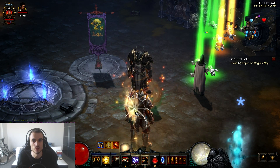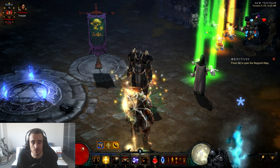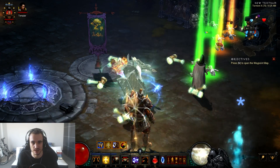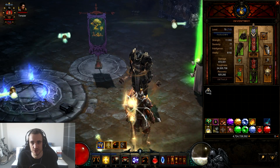Hey guys, Maldon here. Today I'm going to show you a super strong Crusader build on the PTR, the Hammerdin. Now if you played Diablo 2, you're probably familiar with the Hammerdin concept. Pretty much you throw hammers around you and it's super strong. Look at that attack speed. Let me explain the build first before I show you this build in action in the Rift.